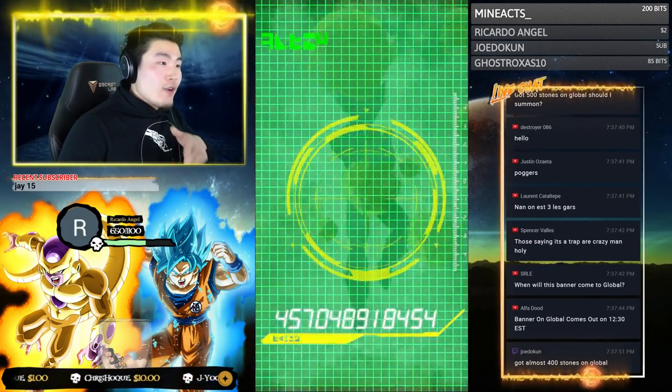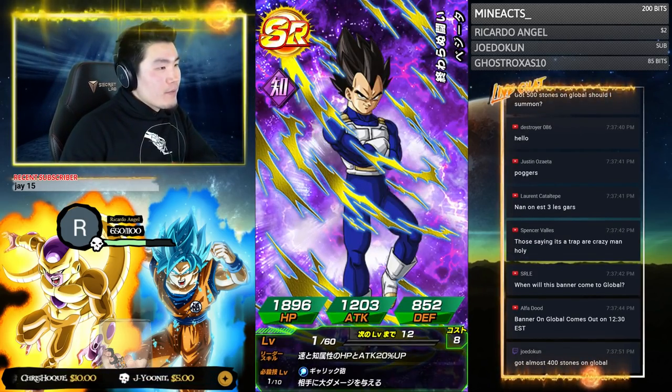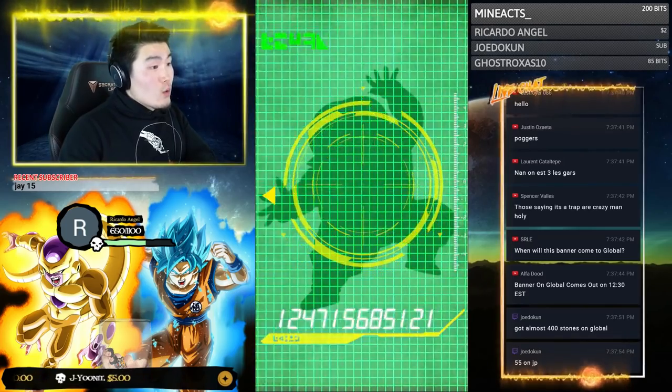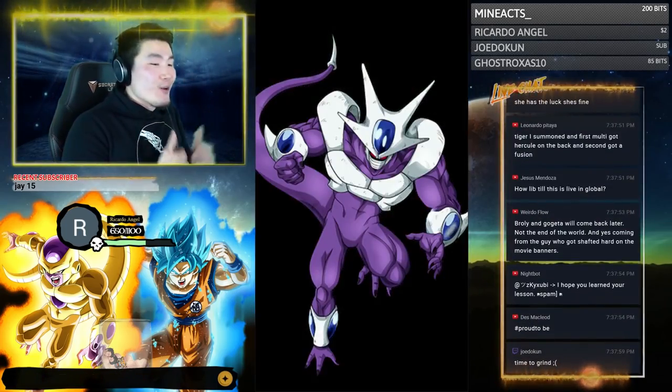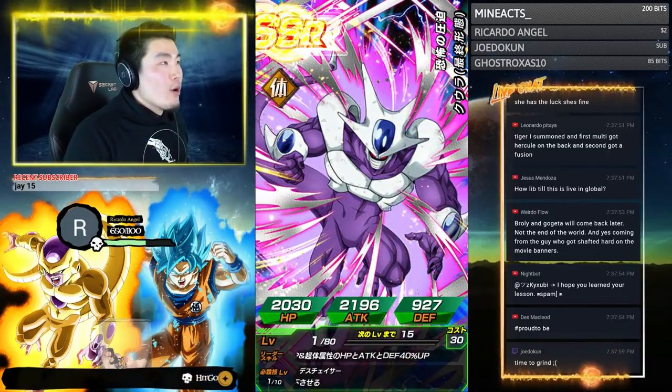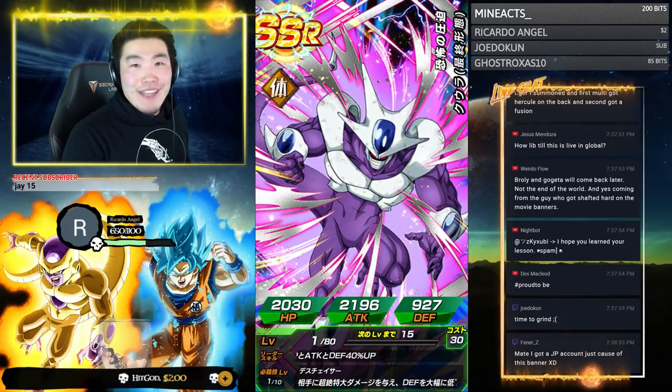Okay, what's the guarantee for this one? It's an Extreme lead guaranteed. There's a switch right there — fake out — and it's a Cooler! That's dope! A 120% lead for my Physical Broly. There you go, that's perfect.